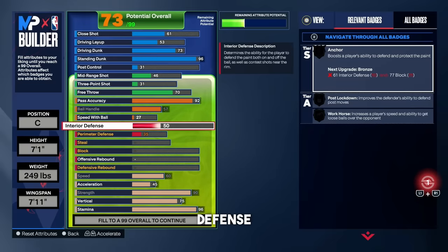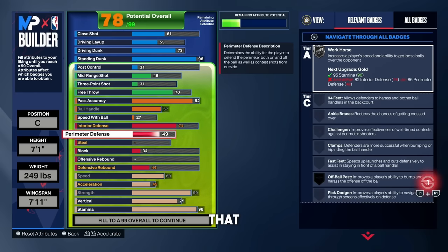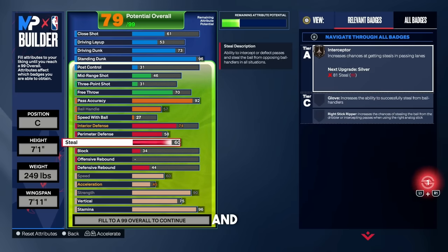Moving on to defense. For interior defense, we're going to 74. I don't think you really need much higher than that. At 74, you get bronze Post Move Lockdown, and we'll get Anchor on silver in a second. For perimeter defense, put that up to 58. I play zone, so I'm rarely guarding the three-point line, but with 58 perimeter defense if we need to rotate in the zone, I can still put a hand up and contest. For the steal rating, put that up to 60, which gives bronze Interceptor — useful off the pick and roll in the lanes, even if it's not the most overpowered badge.